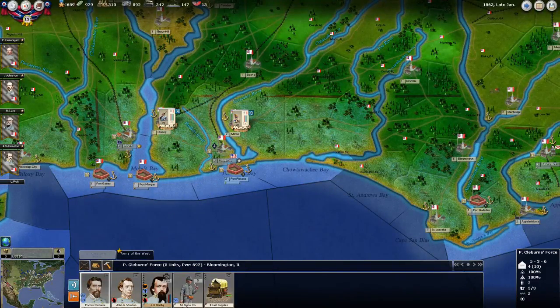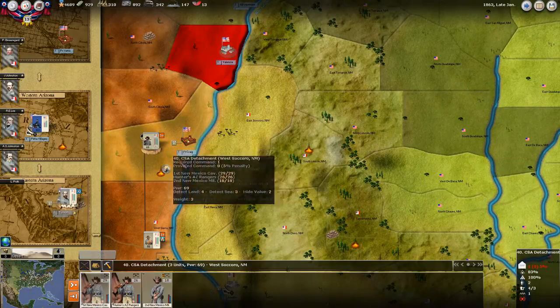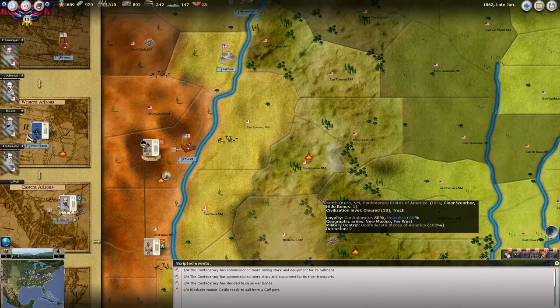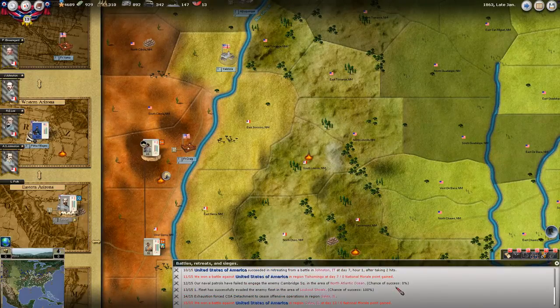We're still besieging Fort Craig, so we'll see how that goes. We issued war bonds, so now we've got 929 cash, which is really good - we'll be able to use that. We got another blockade runner carrying 10 money and 4 war supply. Exhausted forces up in Gales - that was up here.